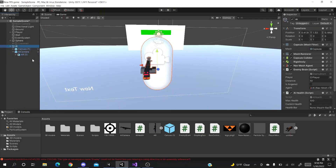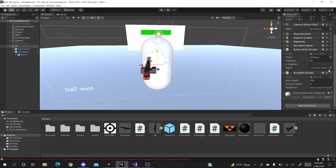Very important — pay attention here, I made a mistake. In the Enemy Brain component, where it says Player, you should drag in your actual player — not the AI. Player is you, not the enemy, so switch it. For the health bar, go to your canvas, take the health bar, and drag it into the health bar field. Max health and gun health leave at zero for now. Distance is 10 — copy this if it's not already set.